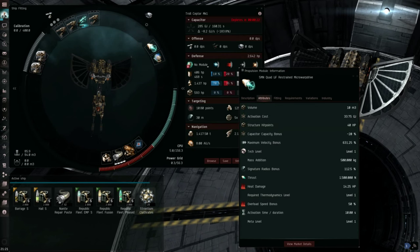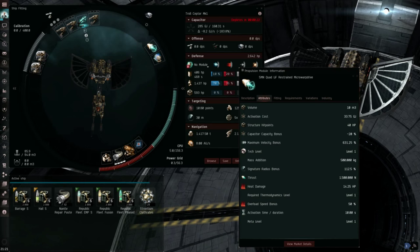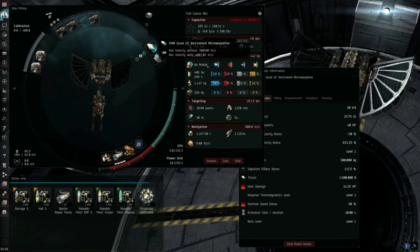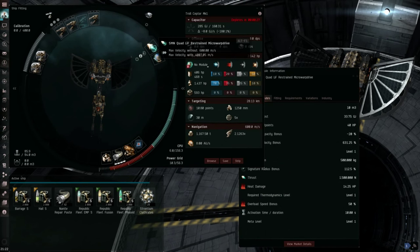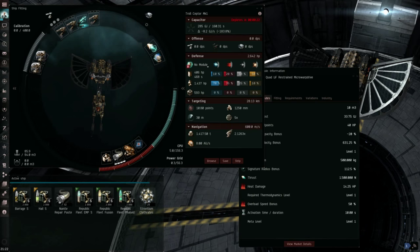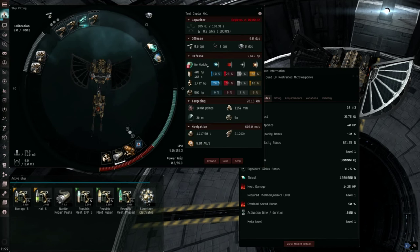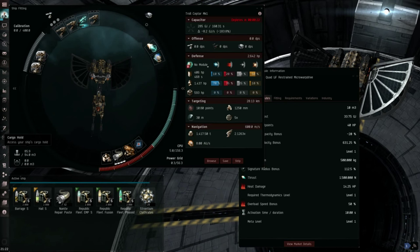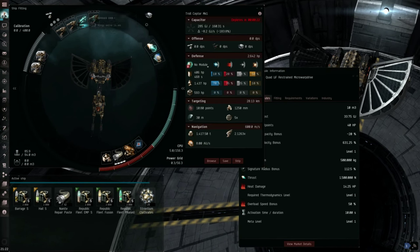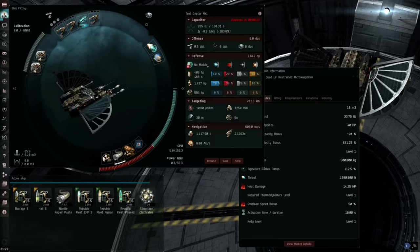One of the reasons I'm using the claw for this is because of the very low signature radius while having high speed. There is a nerf coming out in the Aegis patch — which will probably be when this video comes out — but if you offline the Entosis Link right now it takes away the penalty. Once Aegis hits, you will have the mass penalty included whether the Entosis Link is offline or online, just from having it fitted. Interceptors don't have much grid, so it's very hard to have a mobile depot with an Entosis Link inside it while still having a competitive fit, and this is one of the reasons I'm using the claw — it doesn't suffer as much.